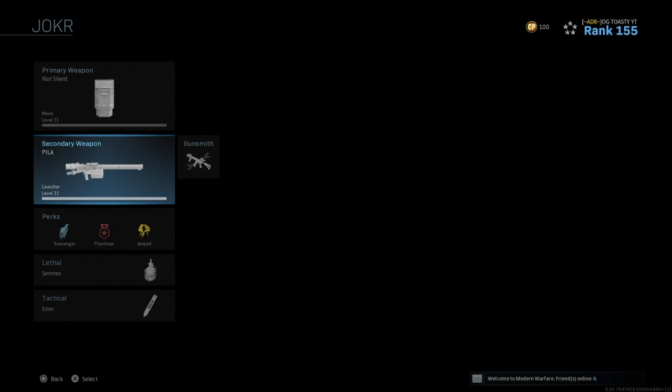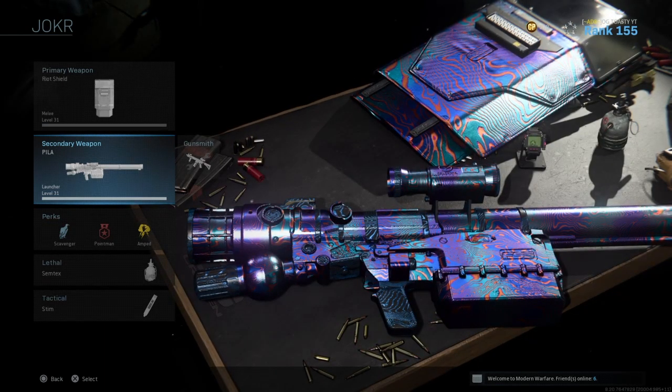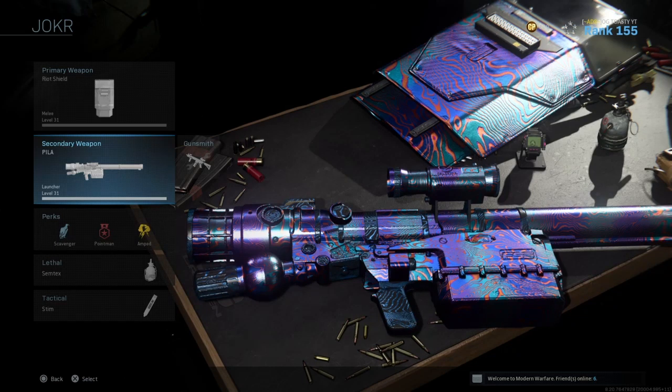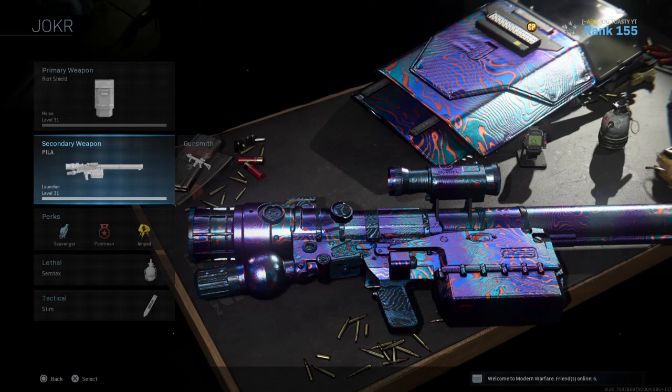The Peeler's blast radius is a lot smaller than the Joker's — it's very small. In order to kill people, you basically have to be hitting them either directly or just next to them. It's a very good aerial streak launcher, but it is terrible against killing people. In my opinion, it's actually worse than the Joker because the Joker has such a big blast radius and does a lot of damage to a lot of people in the same area.